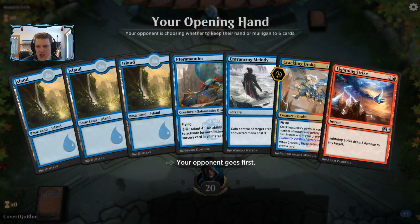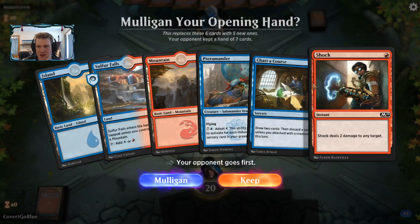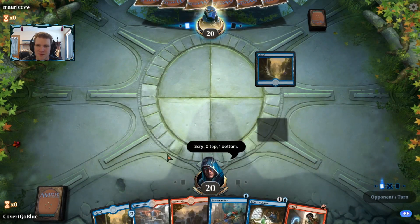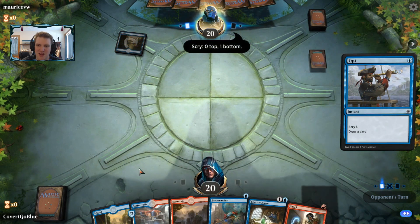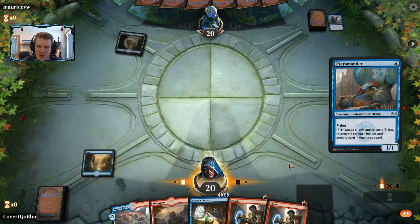Not a keepable hand — not even close. First Crackling Drake we've drawn in four or five games, which is crazy. But that is a keepable hand and it doesn't need more land than that. The opponent is going to open with an Opt — something the Drake deck knows the joy of as well. Here's the Terramander.